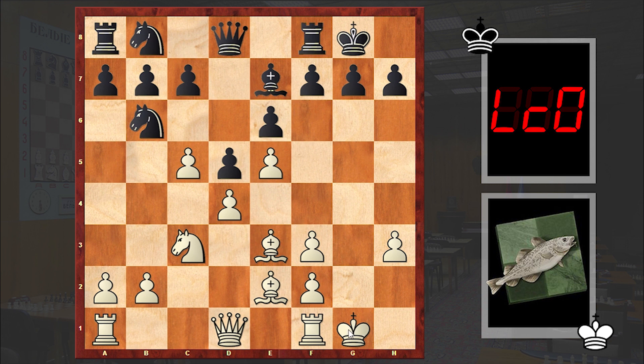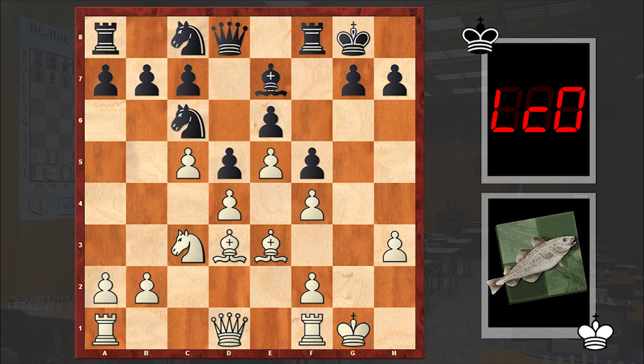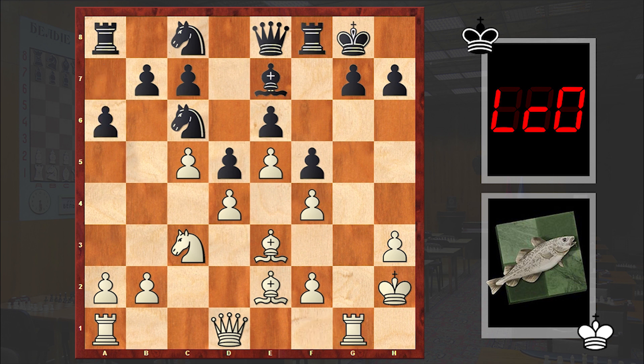By recapturing with the g-pawn, white managed to open up the g-file, and now by relying on that fact, white will try to organize an attack. Although the game will show that making use of that fact is not that easy.